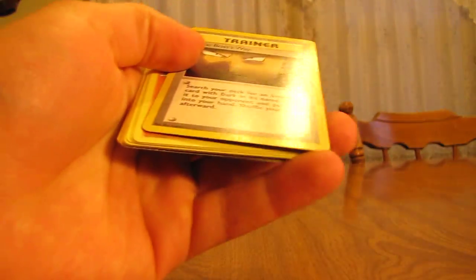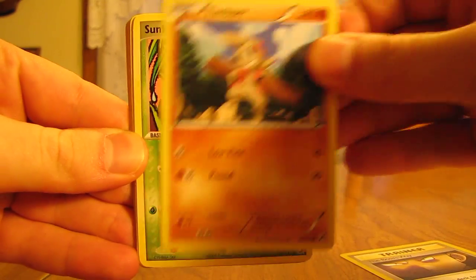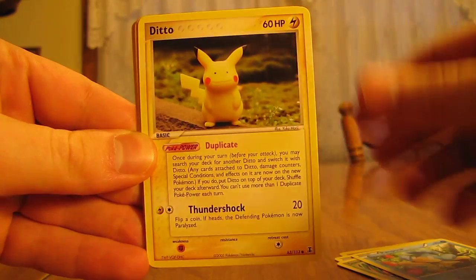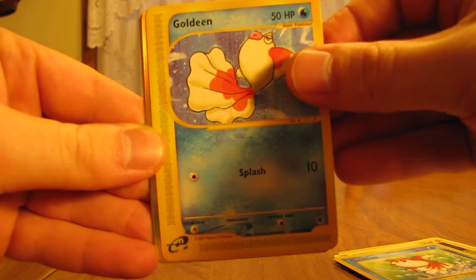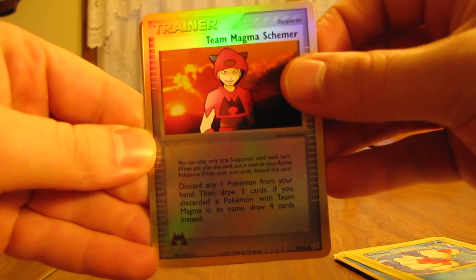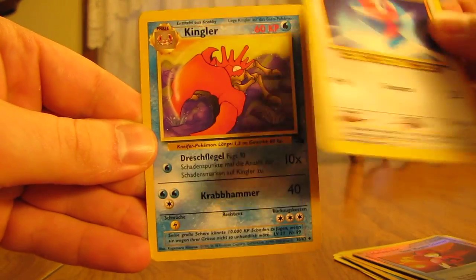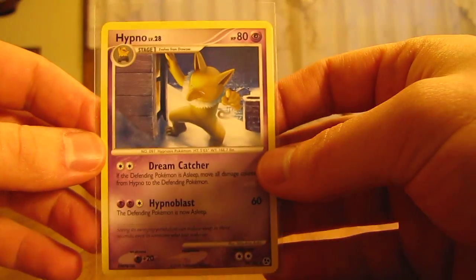And then the last pack from Pokeorder. We have the Boss's Way Trainer, Timber, Suncern, Panpore, Ditto, Goldeen, another Goldeen, Team Magma Schemer. And I just got this in the last pack — this one's a Reverse Holo — I had the Porygon. And then a Kingler. And then the rare in this pack was a Hypno.